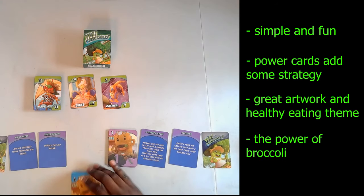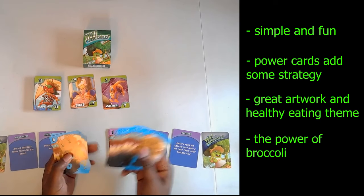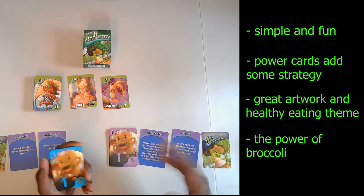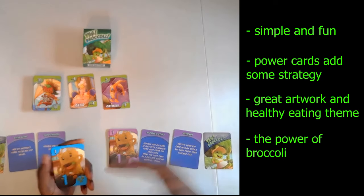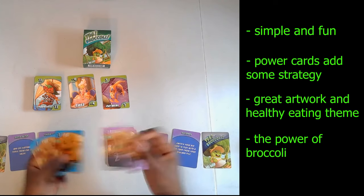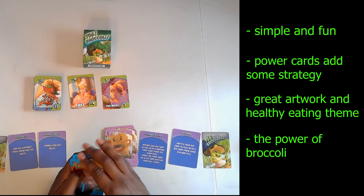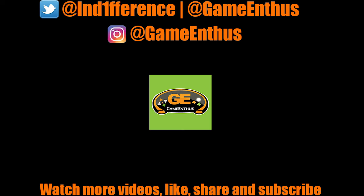I appreciate the mechanic of the broccoli itself — the fact that that's how you break ties is pretty neat. I guess if you played a lot you could maybe figure out which color has lower value cards with higher broccoli counts. The number one here has three broccolis, the one here has two — maybe someone would take the time to figure that out, but why would you? That says a lot about a person.